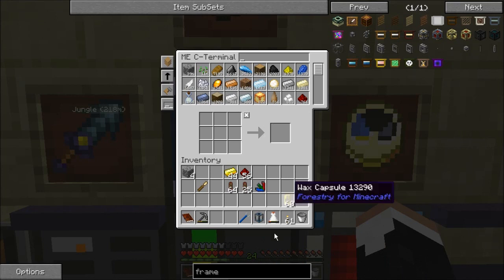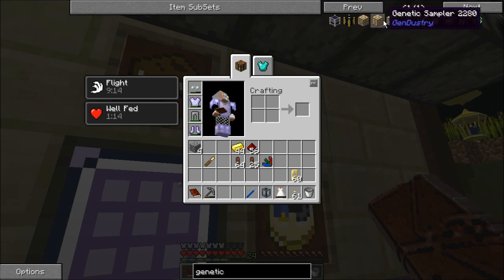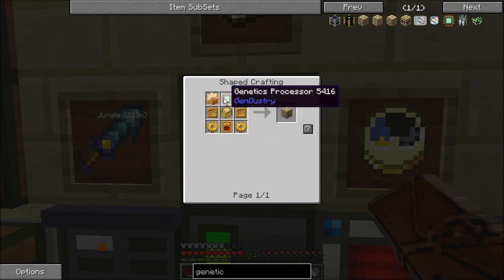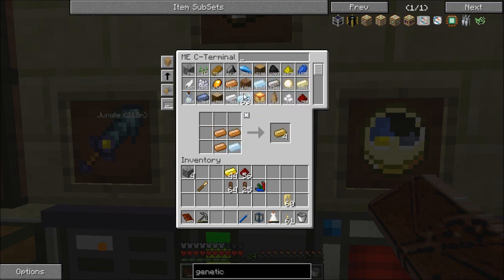I'm getting ready for mariculture. Genetic imprinter is going to take four bronze gears, a genetics processor, two bee receptacles, and a power module. Power module is going to take four gears — so we need eight gears total. Spray bottle is like the handiest thing to have right now with all the cats. Ran out of bronze in the system, so I've got to make some more.